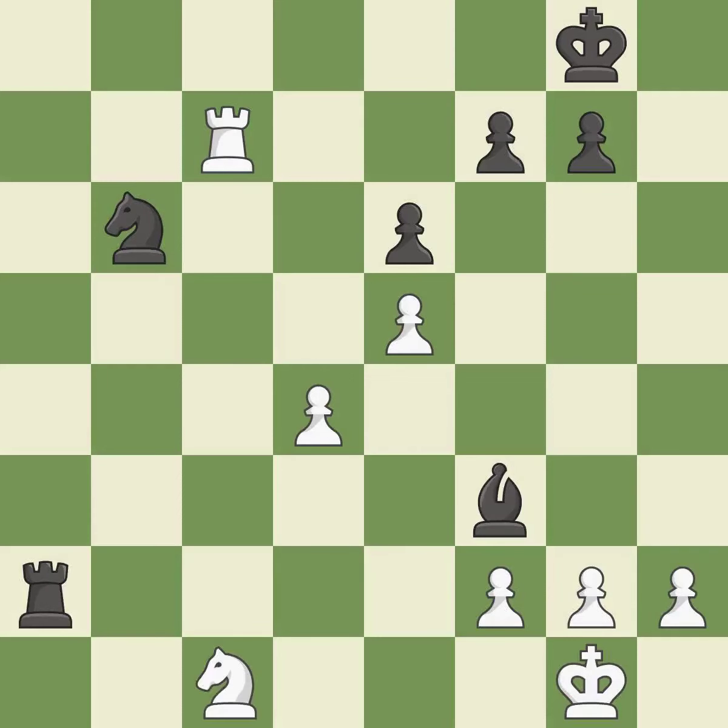This is the only move that works — it is a great move. This threatens to pin a knight to the king — it is a mistake. Capturing that rook wins material. This is the start of the endgame and white is equal — it is best.